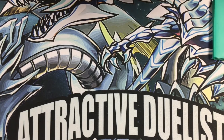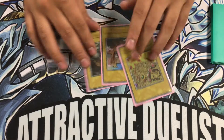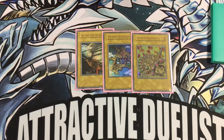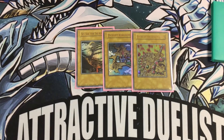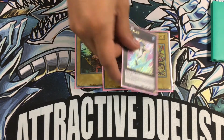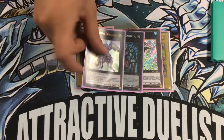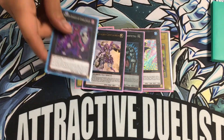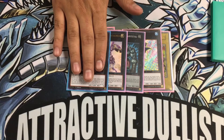We'll start with the extra deck. These are my tokens — some OG tokens. For rank twos I play Cat Shark, Gachi Gachi, Calvary, and this new guy who just came out. He's amazing for rank twos.